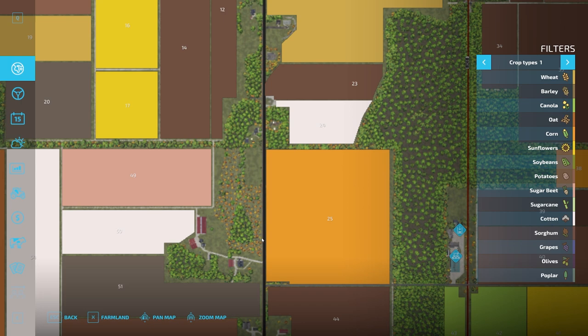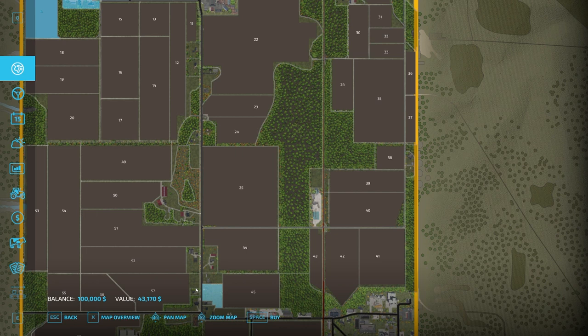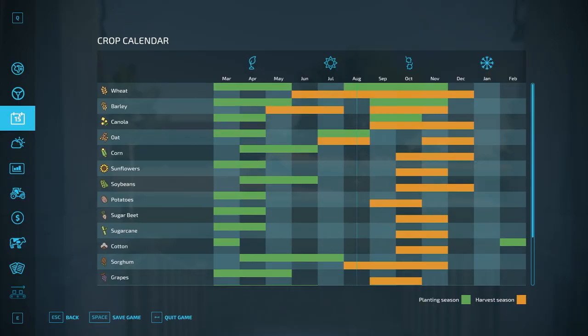This is where you start off in new farmer mode. If we hop into the menu, we are right up here — this is your starting farm, so fields one through four, that chunk of land right there. You can see most of the land is purchasable, not all of it, but there are little chunks here and there that are not. Most of the land you can purchase for yourself. As we keep going down here, there's the custom crop schedule.